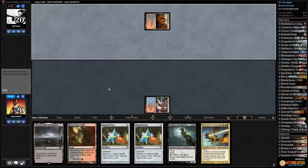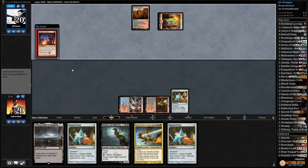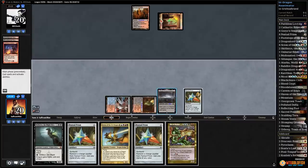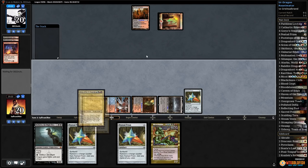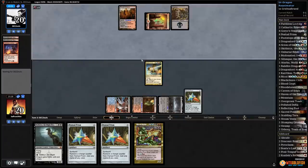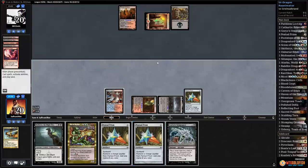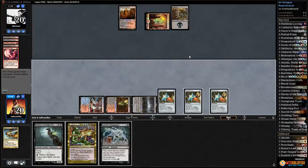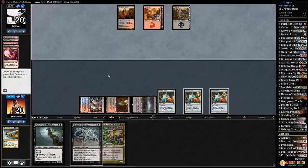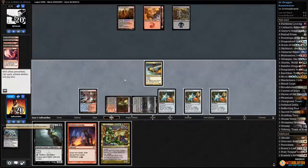Opponent plays a scry land and passes. Blackcleave Cliffs — play Prism. Opponent has Faithless Looting — we might just be dead. Two lands, discards — play Urborg, blue, red, black, green, white. Play Scion — pass the turn, hopefully we draw a land and Scion lives. Opponent has Lightning Axe. We play Prism — we can win next turn in theory assuming we can reanimate Scion. Come on, no Surgical!